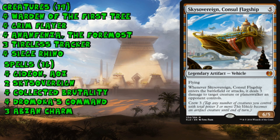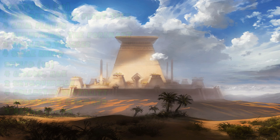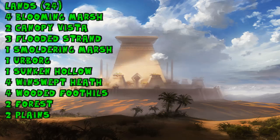Sometimes these Abzan decks will add Elvish Mystic and Smuggler's Copter instead of Sky Sovereign or Grim Flayer, so there is some variance to how Abzan is built. The 24-land mana base is full of fetches, but if you don't have the budget for those, Hissing Quagmire and Shambling Vent would work as decent alternatives.